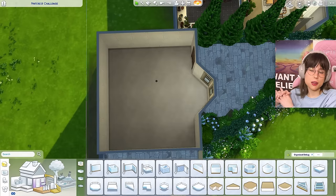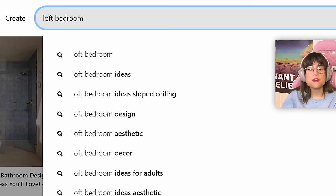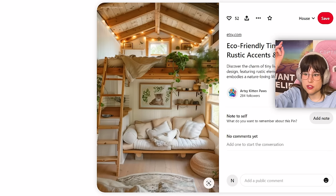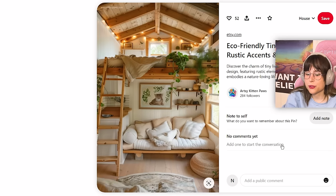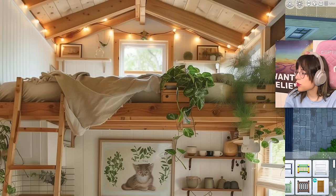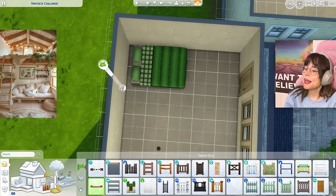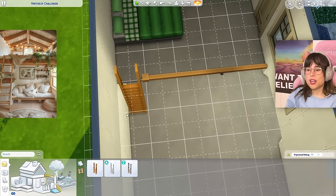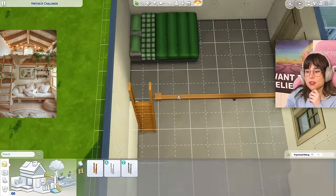I thought we could begin with the loft bedroom. Pinterest, give me my loft bedroom! Just ignore the under part — we're just gonna do the loft bedroom. I see, that's very cute. The loft bedroom has to be here. They have the bed pushed up right against the edge, and we can't really do that in The Sims — they need a tile to move on. I'm just gonna do it right here, and then we need a little ladder.